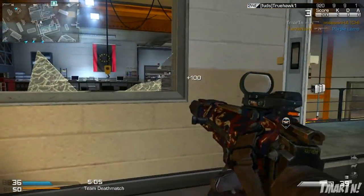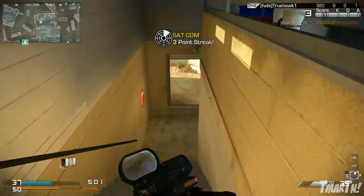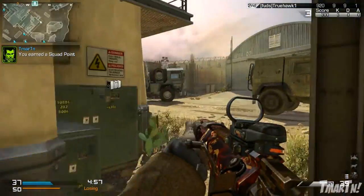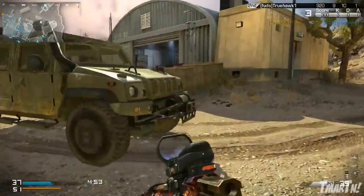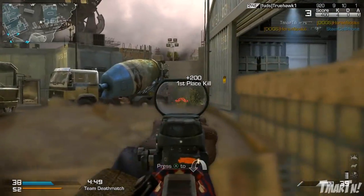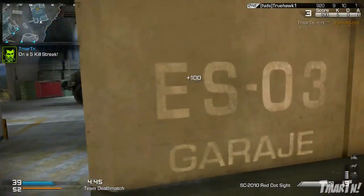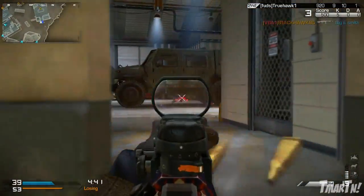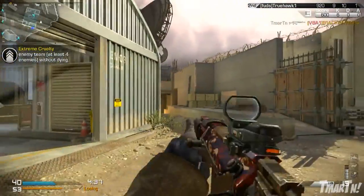Starting off with the maps, all four maps are going to be small to medium size, which is like the best thing I've ever heard. Probably my number one complaint about Ghosts is just the fact that the maps are bigger than they've ever been in Call of Duty on a general scale — on average, it's the biggest it's ever been. I like big maps from time to time, but I also like those super close quarters maps where you're constantly getting engagements and right in the enemy's face. I don't feel like I get that enough in Ghosts, but with this DLC, that might be answered.